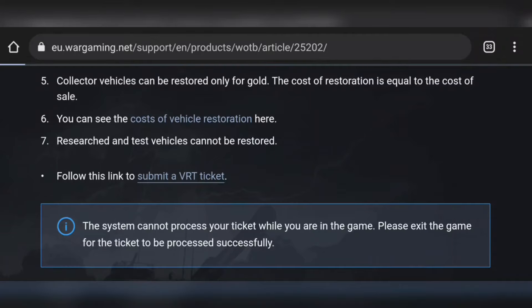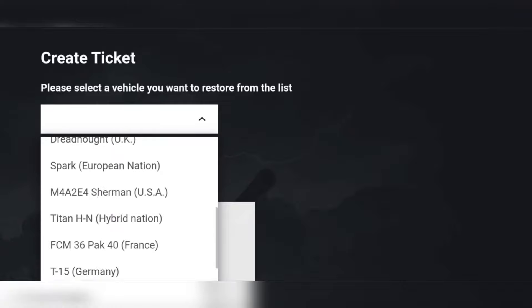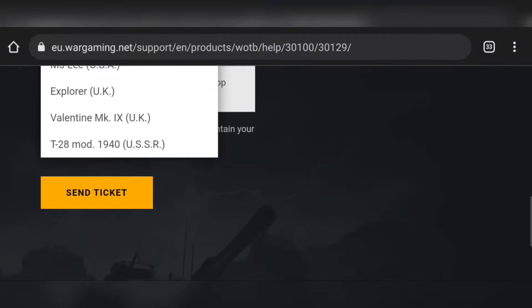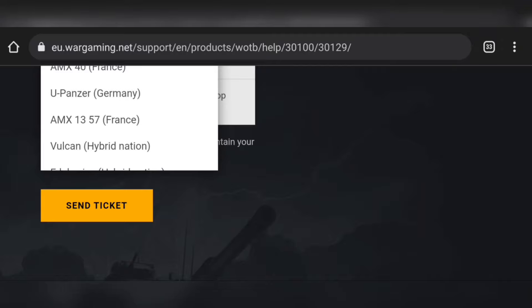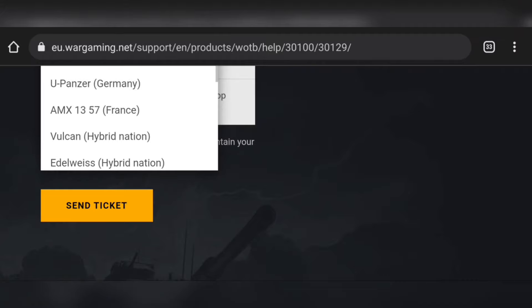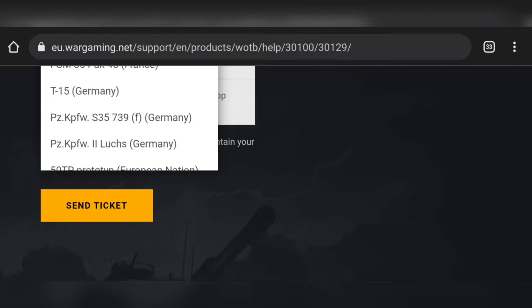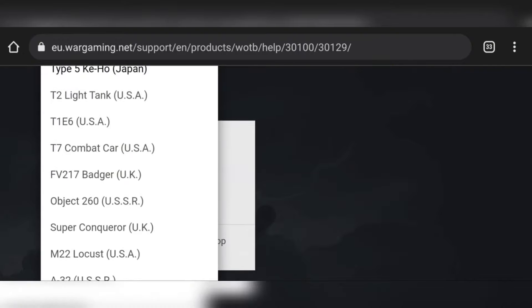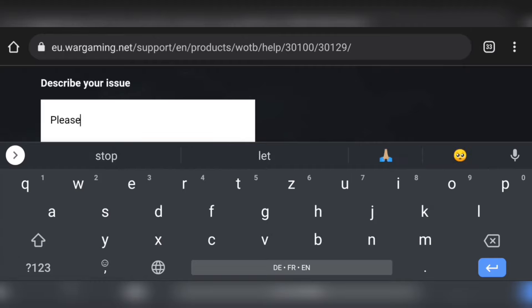I can see the T14, the Laws and Secret, the Edelweiss, the Vulcan - I sold those too. There's also the 50TP. But I'm sure I sold the Badger, so let's restore the Badger. Badger selected. 'Please restore the selected vehicle.' Send the ticket again and confirm.